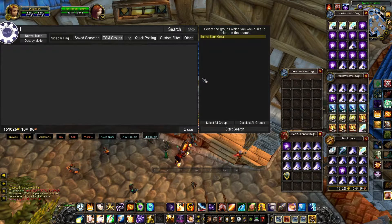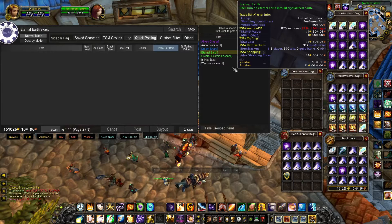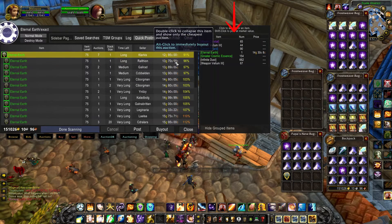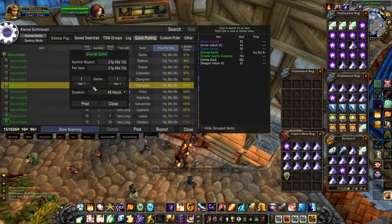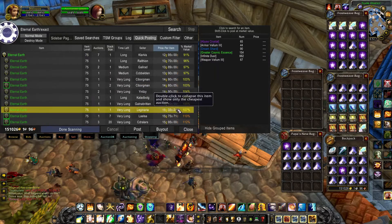Selling items one by one: when you open the Auction House, the best way to sell items one by one is to go into quick posting. On the right side, you can see all items inside your bag, and on click you start to search prices of that particular item. After that, press the post button and you're done.